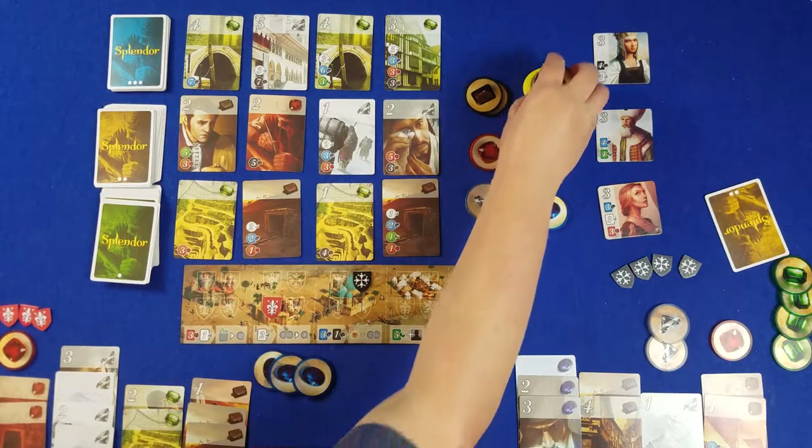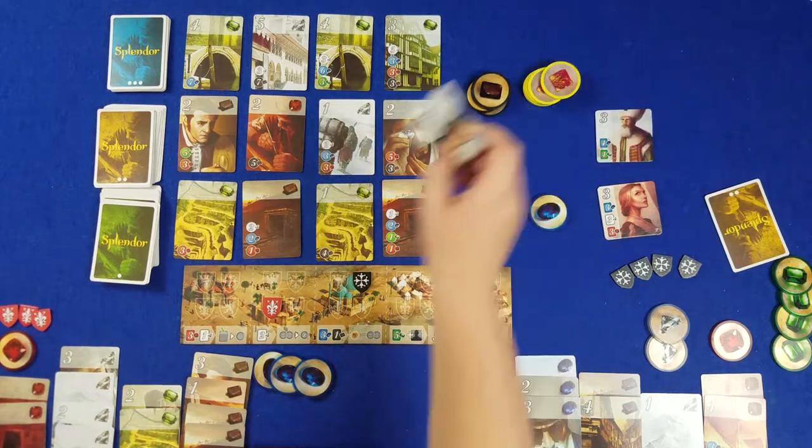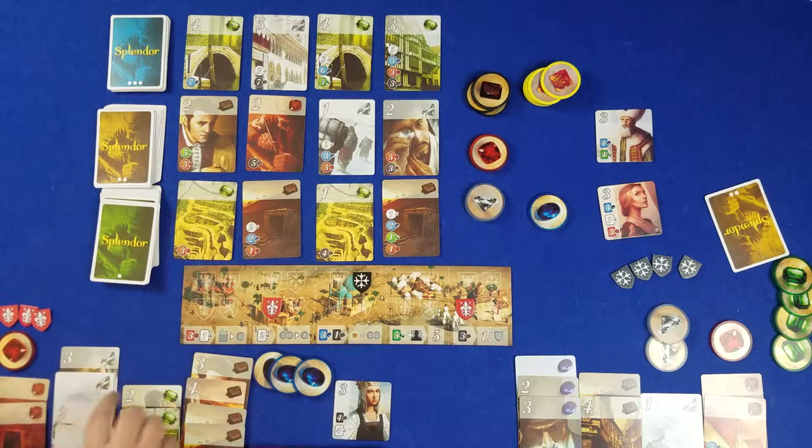I'm going to spend six to build this one, which gives me this snowball. How many points are you at? Nine, 10, 11, 12, 13, 14, 15, 16. Oh man — 16 points!